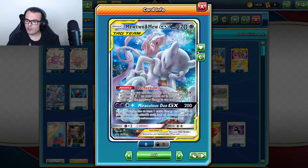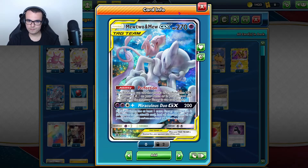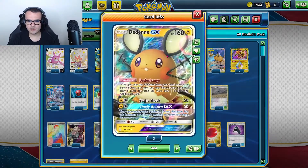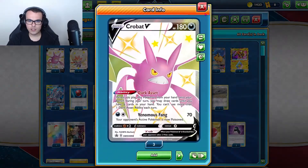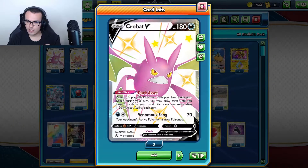The Mewtwo & Mew GX — we want to attack with this a little more than Pikarom because it has more HP. The Psychic typing also helps against the Urshifu decks, though we do still have to worry about Jirachi GX. As far as support Pokemon, we have 2 Dedenne, 1 Eldegoss, and 1 Crobat to draw cards and cycle through the deck.